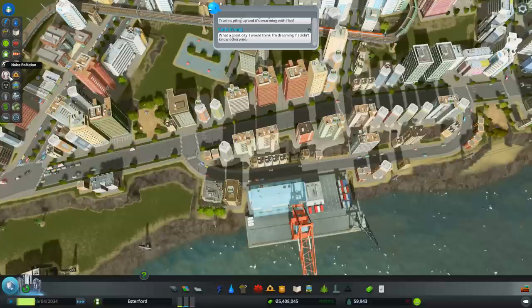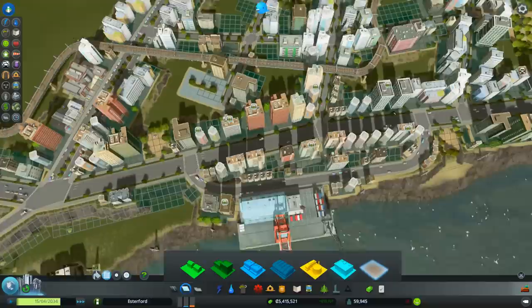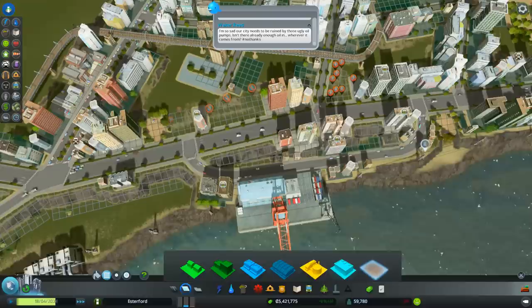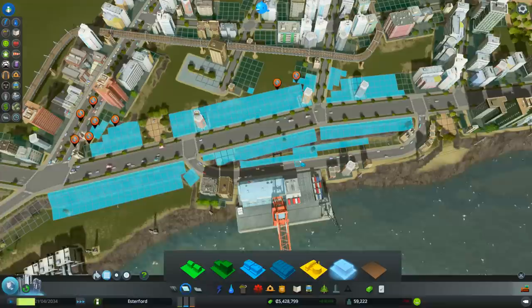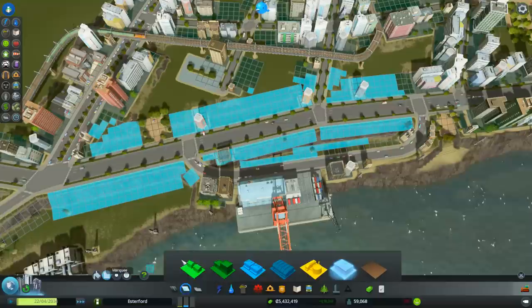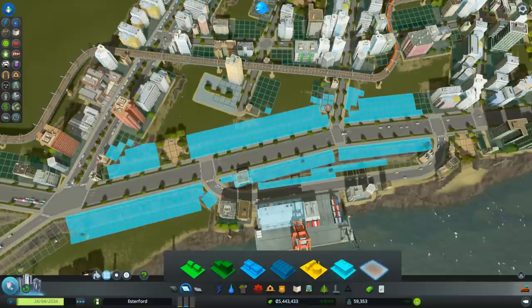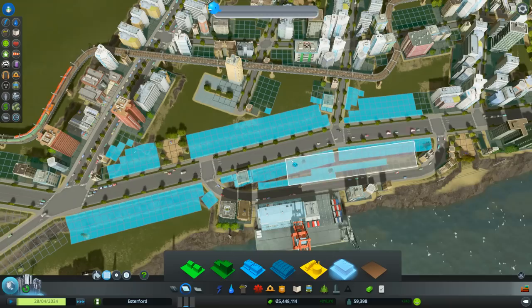We're going to have to do something about that. Let's de-zone this strip along here and zone it in with offices, because they'll tolerate the noise a lot better than the residents. We'll see if anybody wants to build their offices next to the blubber dock. I was thinking maybe commercial, but commercial is just going to make it even more noisy, so no - we'll put some offices and see what happens.